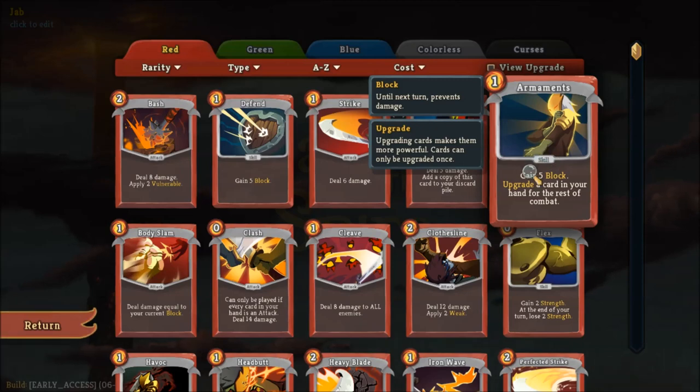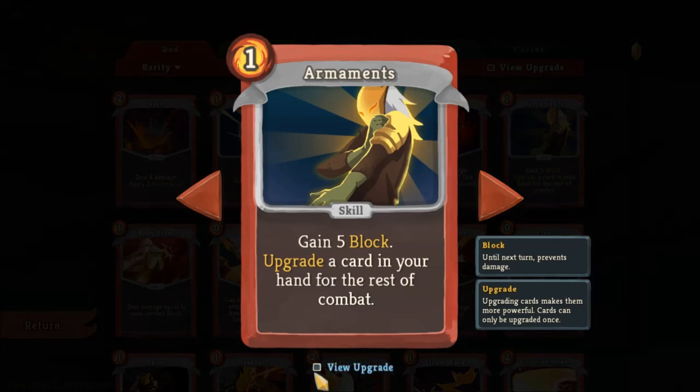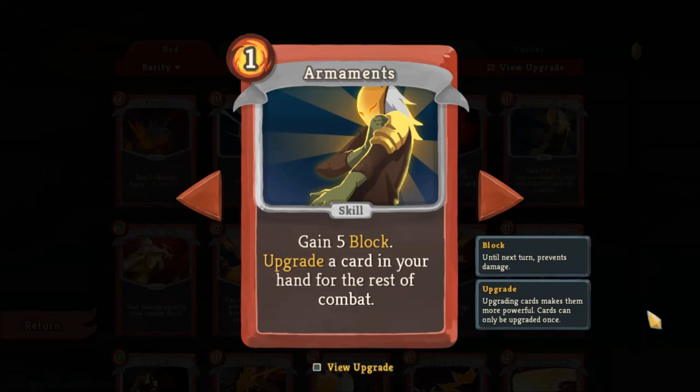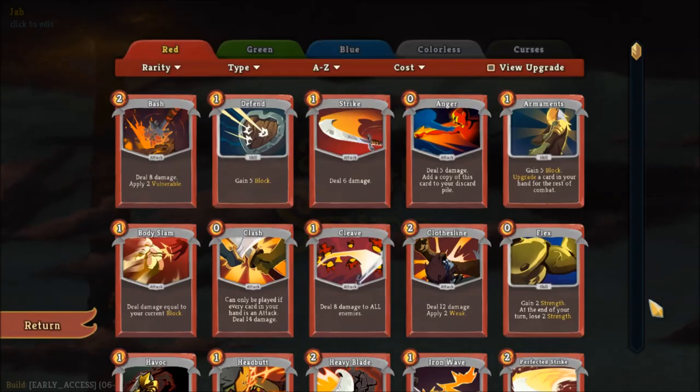The first card I want to turn your attention to is Armaments. This is a deceptively powerful card for an Ironclad strategy. At its base level it just upgrades one card in your hand, but fully upgraded it does all of them. This is especially powerful if your deck has a lot of power cards or cards that gain special advantages when upgraded. It also saves you having to upgrade cards at the rest sites.